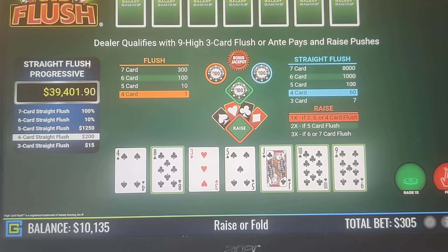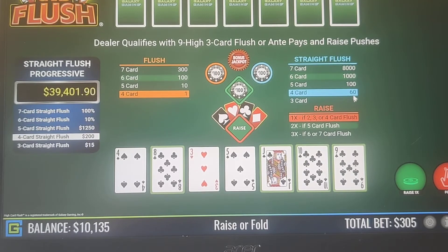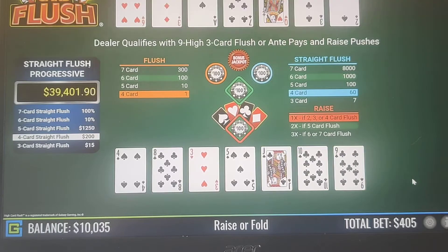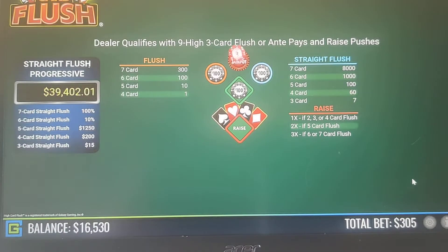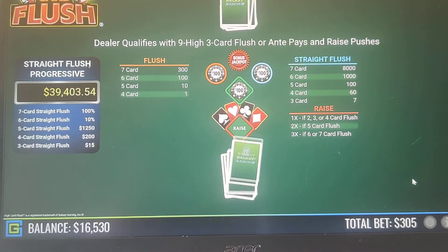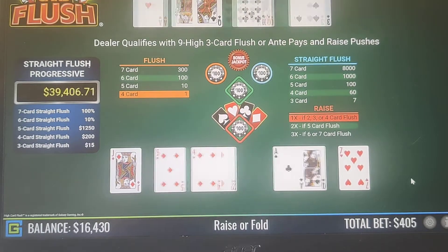Now here we have an 8, 9, 10, and a Jack — so we have a 4-card straight flush. The straight flush side bet is going to pay 60 to 1 for the 4-card straight flush. And the 4-card flush pays even money on that side bet, plus we're going to do a 1x raise on this. We have a 4-card so we raise that up.